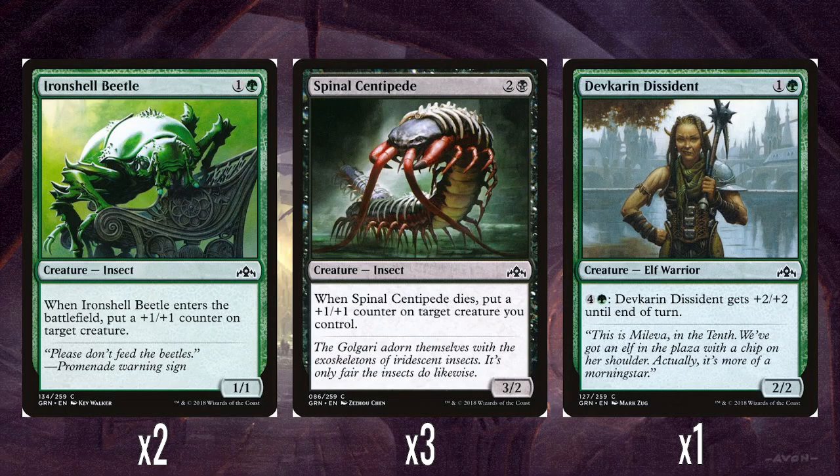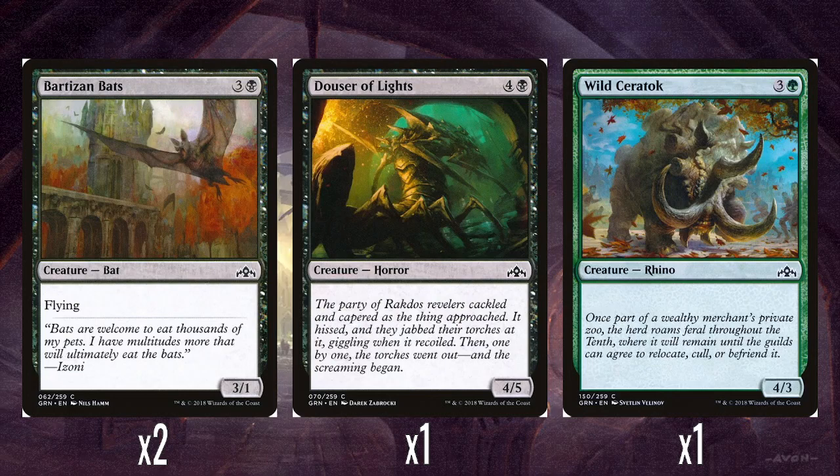And then a single Devkarin Dissident: 1 and a green for a 2-2. You can pay 4 and a green to give it plus 2 plus 2 until end of turn. Sure, fine, very filler — weird there's only one. I would much rather just have an extra Ironshell Beetle. And then two Barters in Bats: 3 and a black for a 3-1 flyer — at least it's got decent power in the air, some evasion. And then a single Douser of Lights, which is 4 and a black for a 4-5, and a single Wild Ceratok, which is 3 and a green for a 4-3. Just some vanilla filler, but they're beefy at least — at least four power.